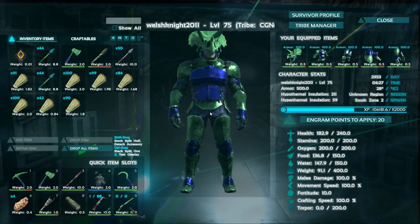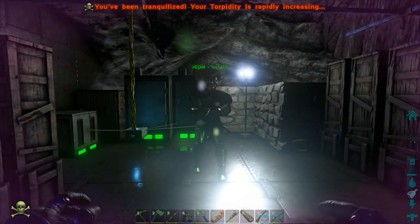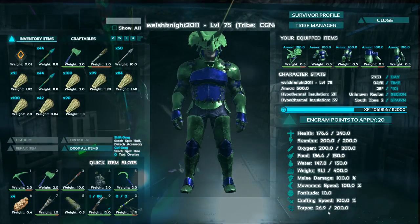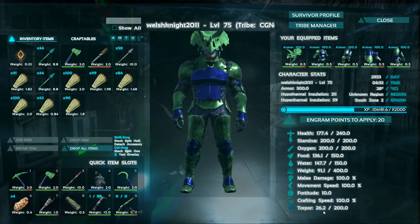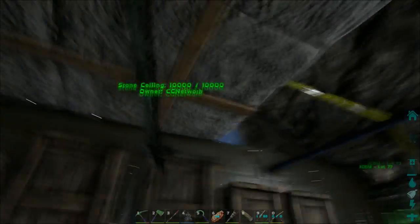Okay, so my torpor is at zero — just shoot me with the normal arrow. Oh, right in the head! That takes me to 26.9. Now we just have to wait for that to go down and then we can test the crossbow and then the gun afterwards.